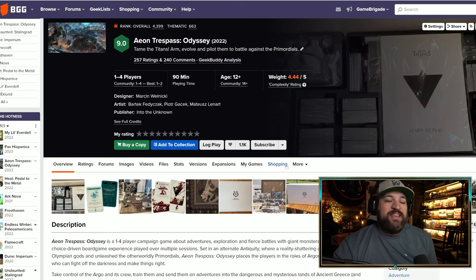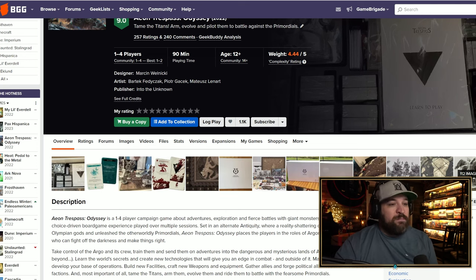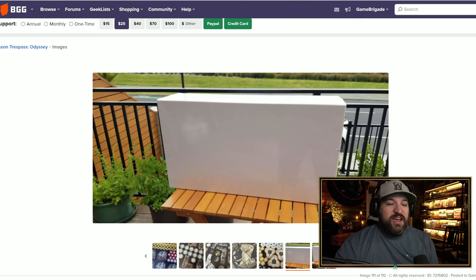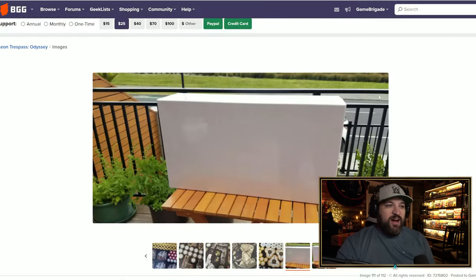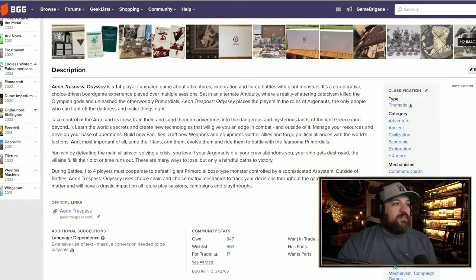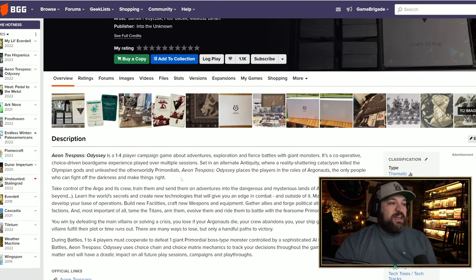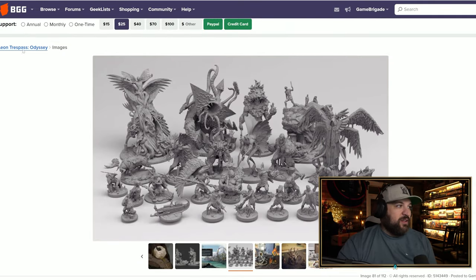Number three is Aeon Trespass: Odyssey by Into the Unknown, which has finally started delivering. When I got mine I thought it was the funniest thing — I opened it and thought, what the hell is this? It's like the ugliest box I've ever seen — just really bland with barely any design on it and the company logo on the back. But the game itself is about players battling massive monsters and minions through a very advanced AI system.